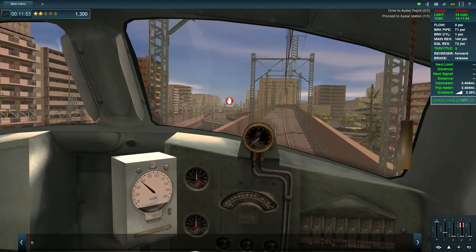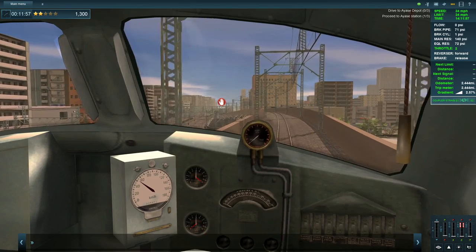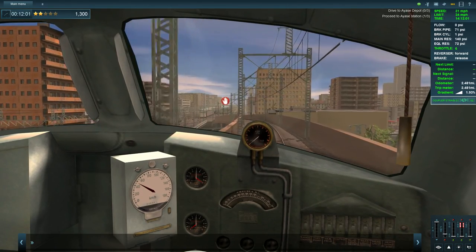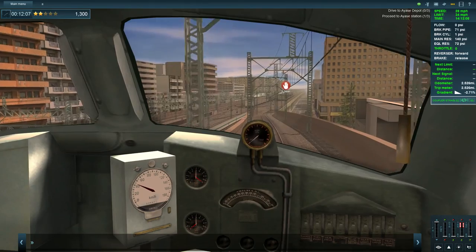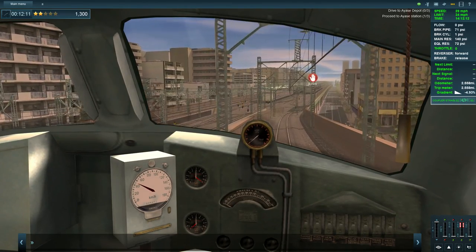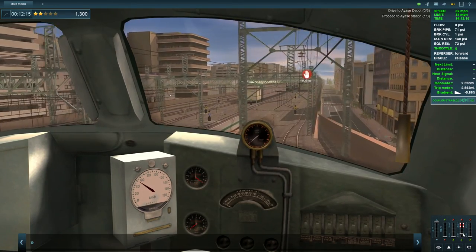I know we're speeding but we are going to slow down very rapidly. As we crest over this hill we should just cut the power - that should get us down the hill rather nicely. And there's our station - on the brakes.